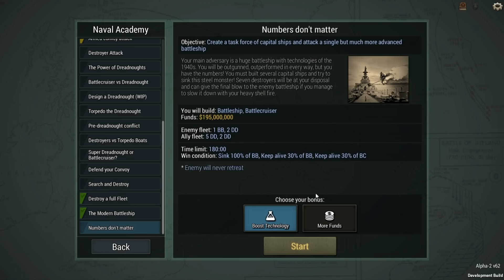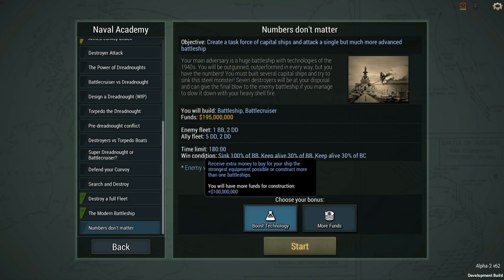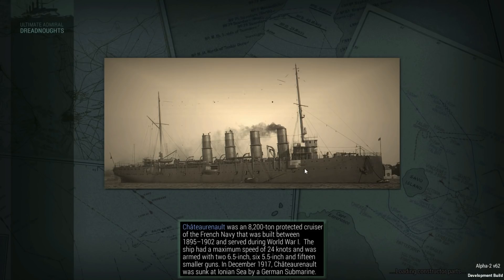Welcome back everybody, the History Guy here. It's time to take on the one many of you have been demanding. The update just came out with 'Numbers Don't Matter' - create a task force of capital ships and attack a single but much more advanced battleship. We're going to be facing a guy that's maxed out, and rather than building a bunch of ships to take them down with numbers, I'm going to build an almost equally strong fleet.